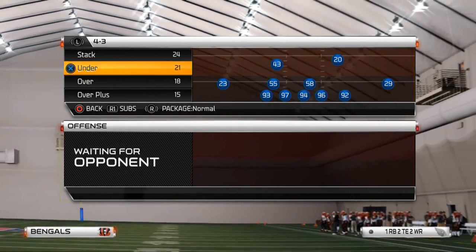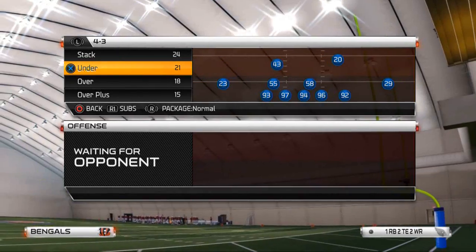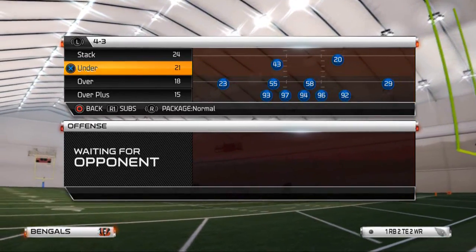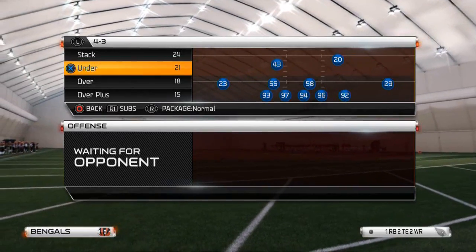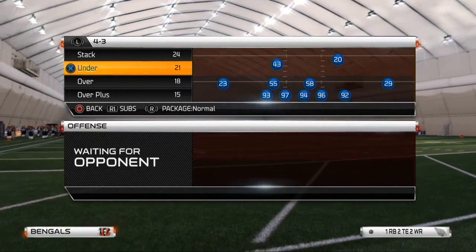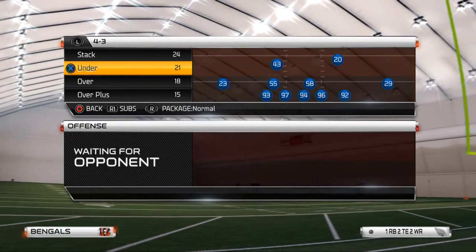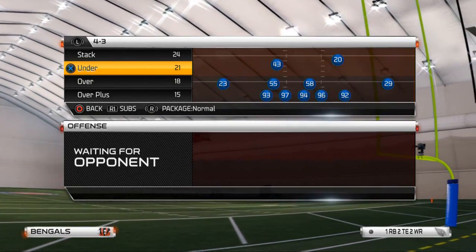What's up guys, welcome to my YouTube channel. Today's video is going to be part three of our six to seven part series on the 4300 defense. Last video we discussed strong right defenses — strong right run defense and strong right pass defense — in the under sam shark or mike sam crash.